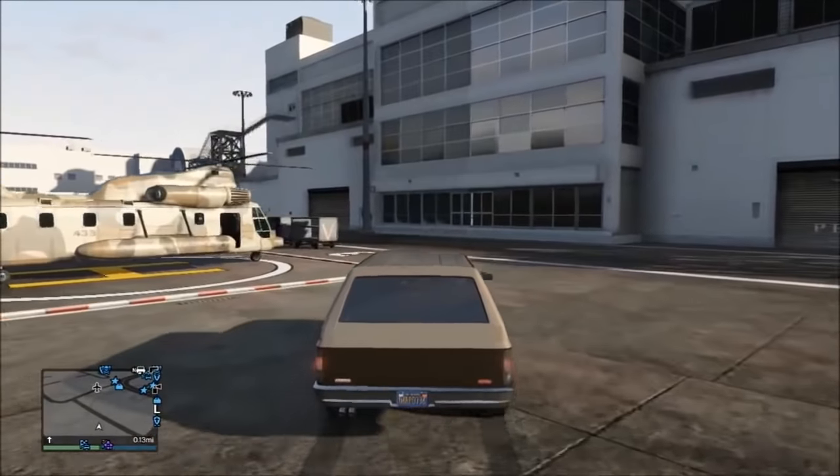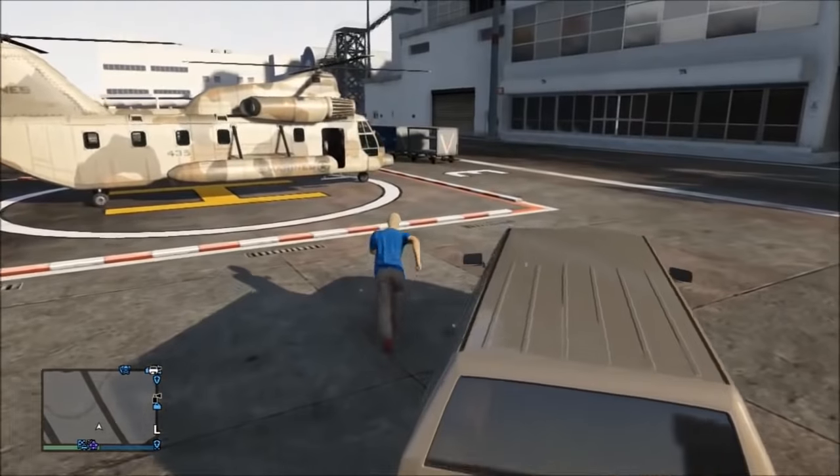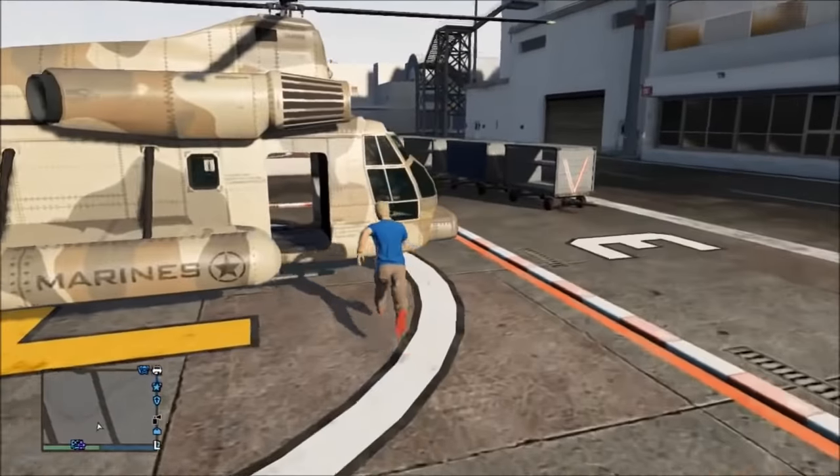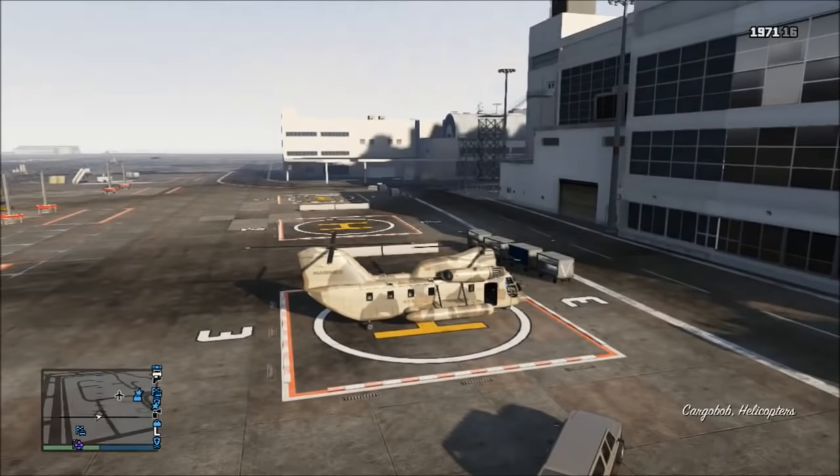What's up everybody, Xbox Mod 360 here, and today we're bringing you a tutorial on how to land your Cargobob on water in Grand Theft Auto 5 Online. There are many people who own the game and don't realize those little floats on the side of the Cargobob are actually functional and you can float on water with them.